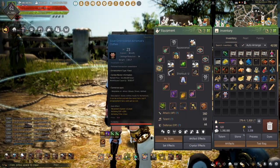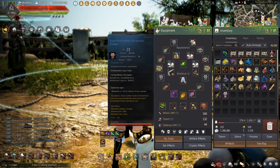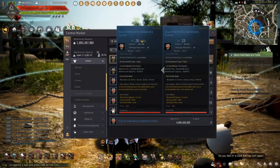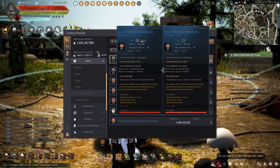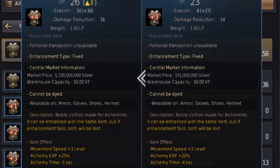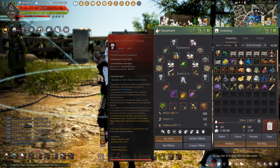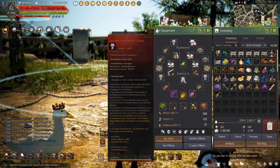Starting out, wearing a plus 3 silver embroidered alchemist clothes will decrease the alchemy time by 4 seconds, whereas the plus 4 will reduce it by a further 5 seconds. Wearing a Tri-menos has the 5 seconds alchemy time reduction, but doesn't have the experience bonus — instead it increases alchemy mastery.